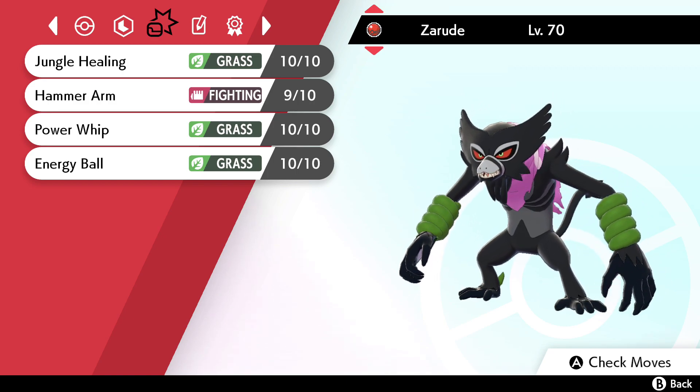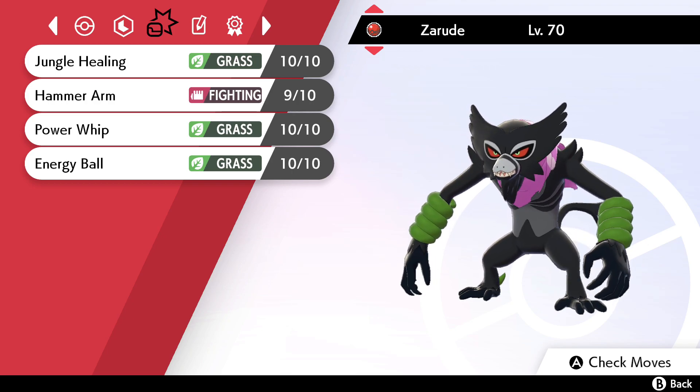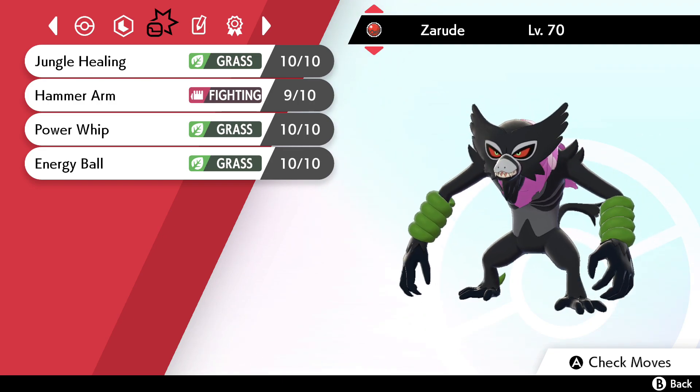Maybe I'll try for a Zarude Dada sweep tonight, focused on doubles using Jungle Healing — because Jungle Healing heals a quarter of health for you and your partner, and also heals status, which I really like. I'm thinking a Bulk Up set: max HP, max Special Defense, Bulk Up, Drain Punch, Jungle Healing, and a Dark type coverage move like Darkest Lariat or Crunch for a defense drop. I'd run Jungle Healing over Rest so I don't need Sleep Talk. It also gets Stomping Tantrum for Fire types — you could intentionally make a move fail to double its base power.